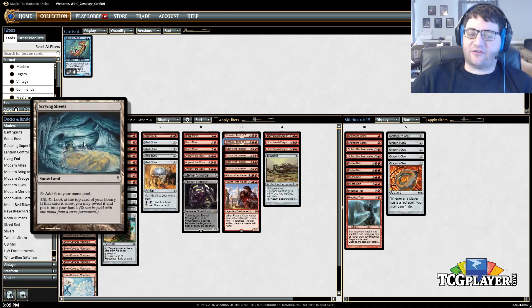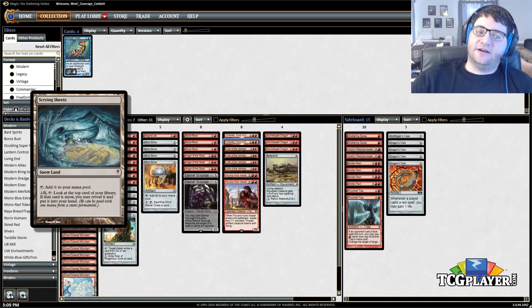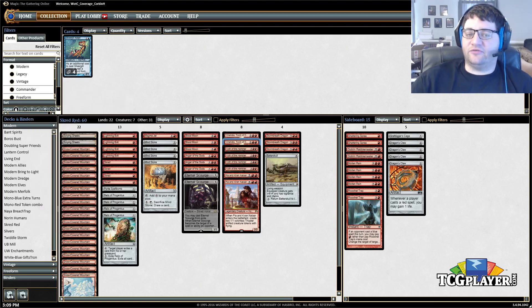It also means we get to play Scrying Sheets, which is a really solid late-game advantage card. For one snow mana — which is what these snow-covered mountains make — you can look at the top card of your library, and if it's a snow card you can put it in your hand. So it helps you in the late game, pulling lands off the top of your deck to improve your draw step.